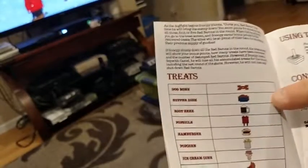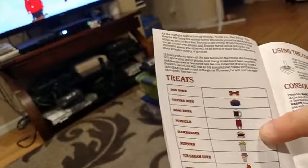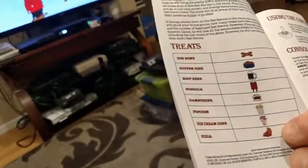Here are the kinds of treats you can get: dog bones, supper dish or root beer, popsicles, hamburgers, popcorn, ice cream cones, and pizza.